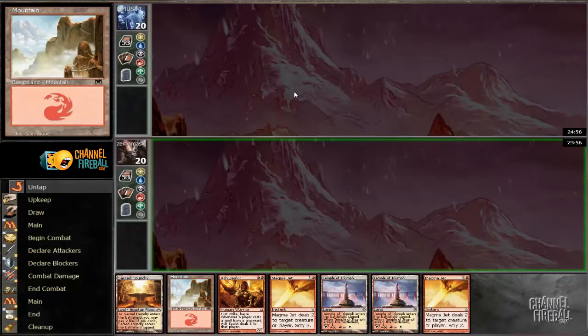One thing to note is I want to go Sacred Foundry into Mountain. The reason for that is we don't have a 3-drop. Now if I rip a Chandra's Phoenix off the top, that's unfortunate, but I can live with that, because I only have 4 of them in my deck and they're my only 3-drops.